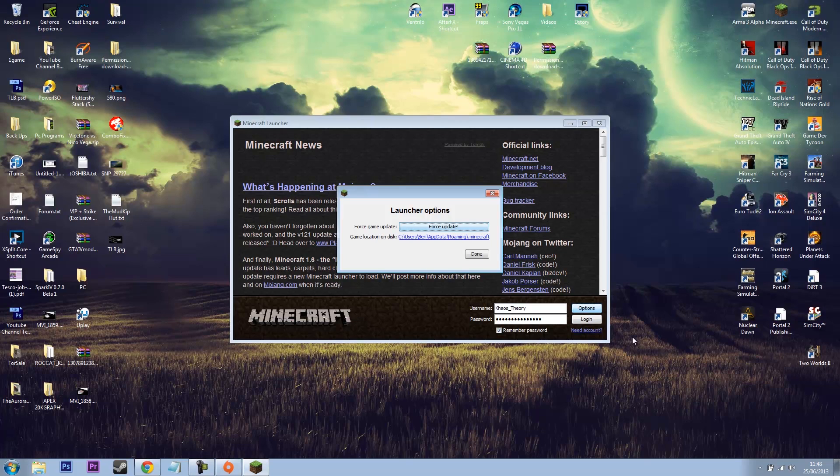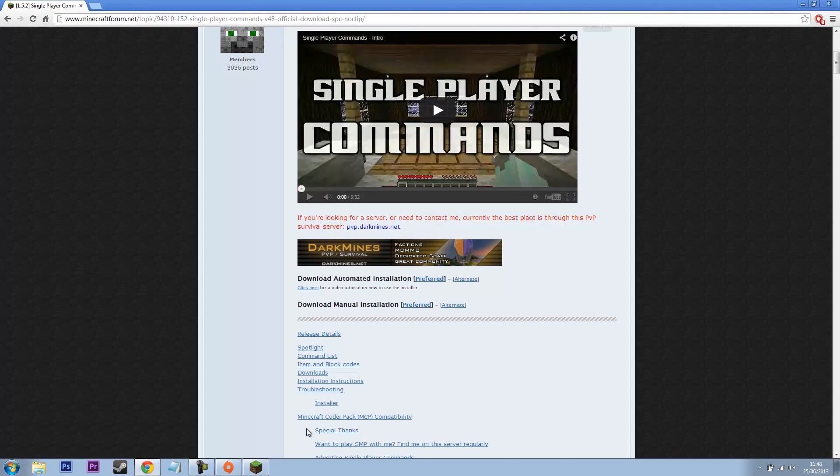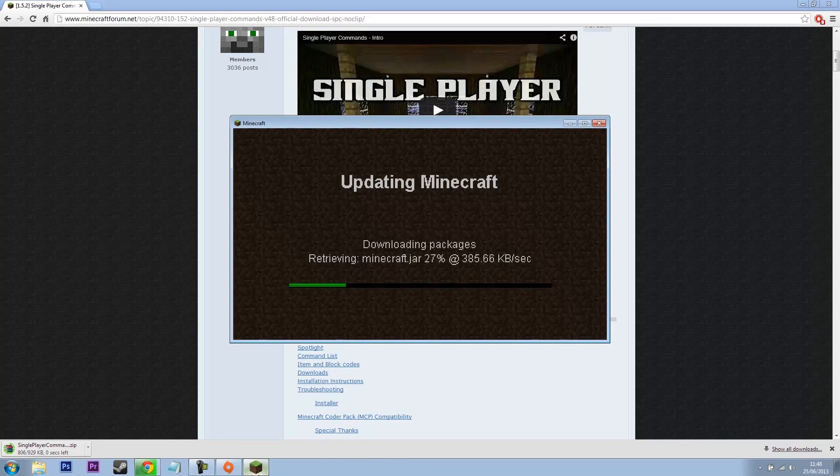First thing we want to do is click Options, click Force Update, and done. Then login. While that's logging in, you'll go over to here and click Alternate Download — that just skips the ads, so you've got no hassle.